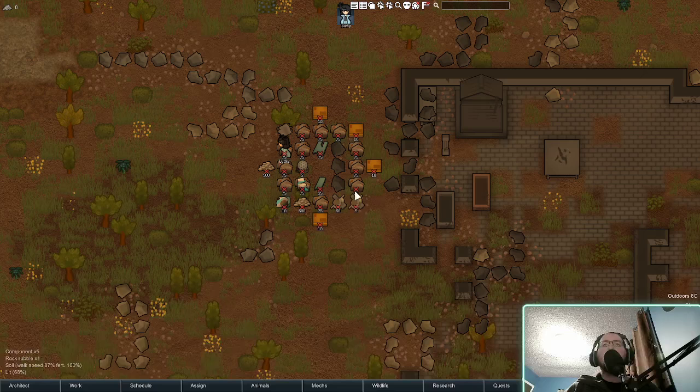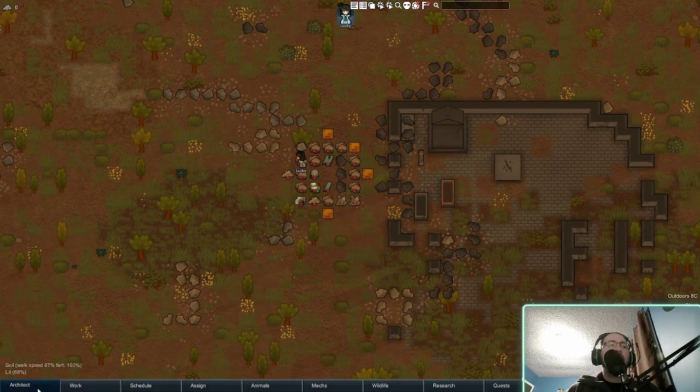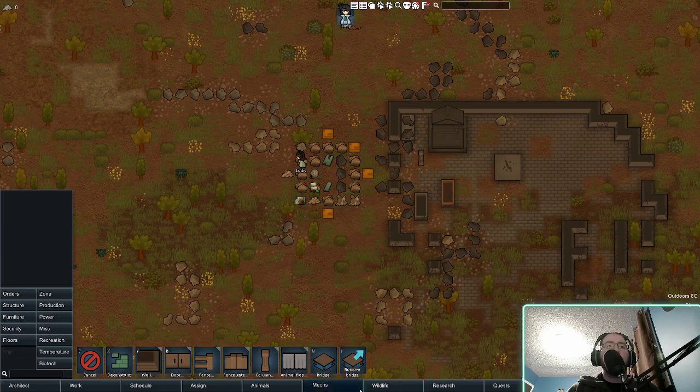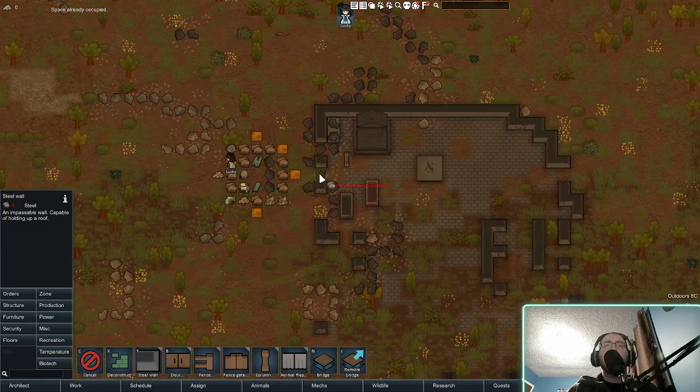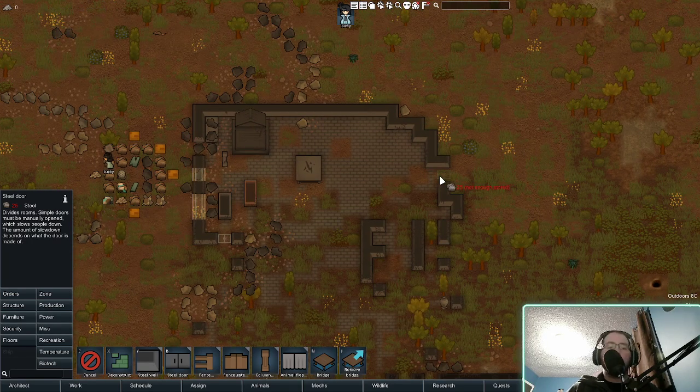First off, what do we start with? 900 steel, 55 components, 1000 silver, 24 packs of food, 100-plus deal, basic subcores: five. Interesting. So first off, we're gonna allow this. This is a decent starting place so we're just gonna start building stuff from here. We're gonna call this a door here. It's been a long time since I played.